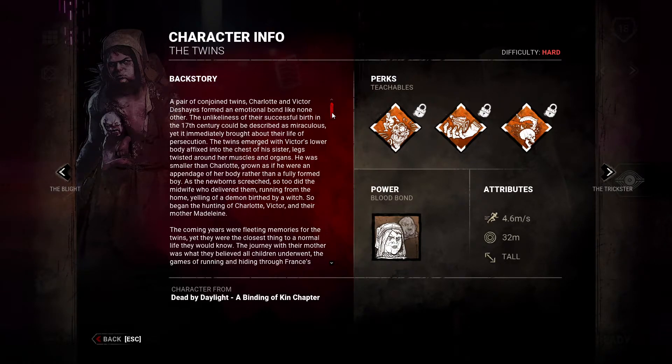A pair of conjoined twins — Charlotte and Victor Deshaies — formed an emotional bond like none other. The unlikeliness of their successful birth in the 17th century could be described as miraculous, yet it immediately brought about their life of persecution. The twins emerged with Victor's lower body affixed into the chest of his sister, legs twisted around their muscles and organs. He was smaller than Charlotte, grown as if he were an appendage of her body rather than a fully born boy. As the newborn screeched, so too did the midwife who delivered them, running from the home yelling 'a demon birthed by a witch.' So began the hunting of Charlotte, Victor, and their mother Madeline.